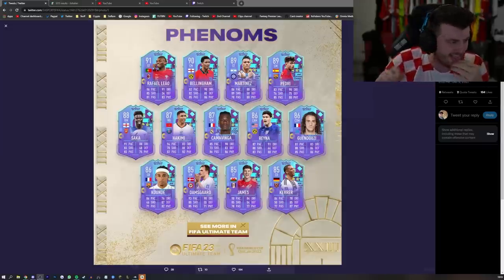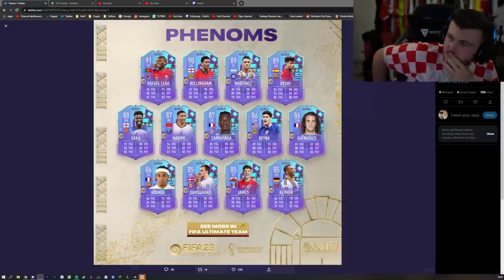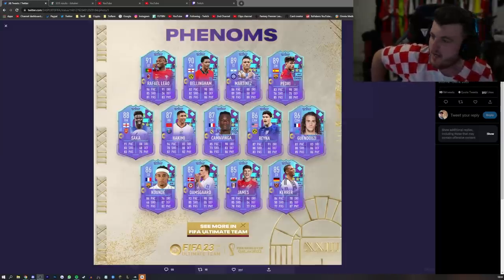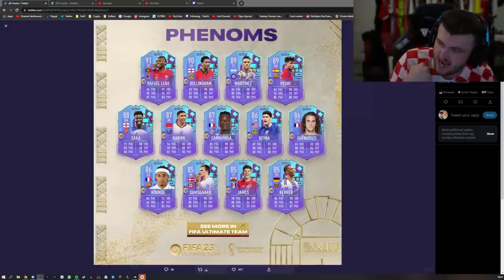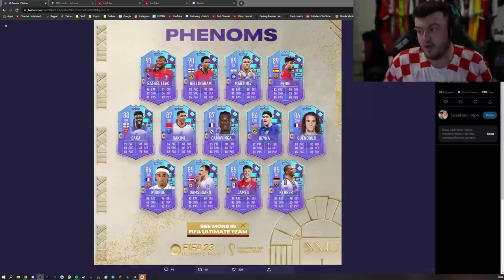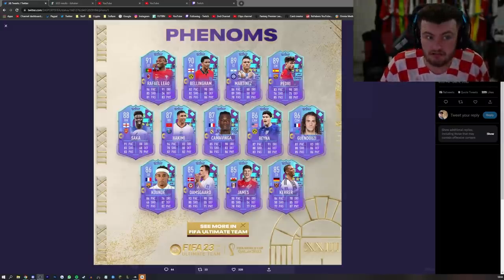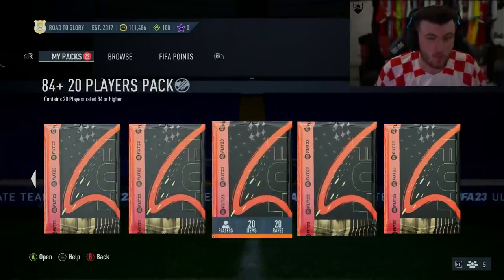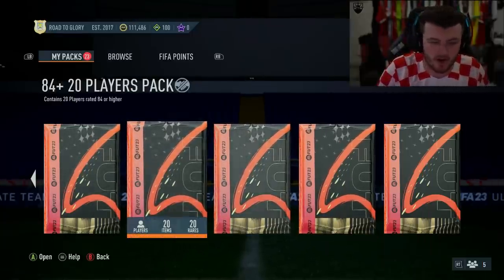So this is the World Cup Phenom team. We have got a 5-star skill 91 Rafael Leal, we've got a Bellingham, Lissandra, Dan James and Tilo Carer — some pretty decent cards there. We have my 84x20x3 which we're going to open up and see if we can get one of these World Cup Phenom cards.